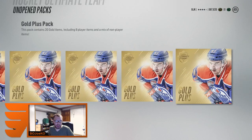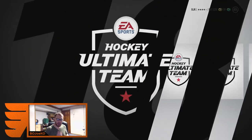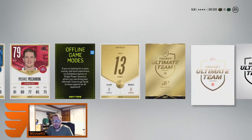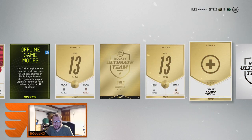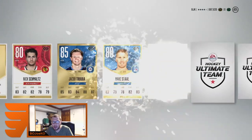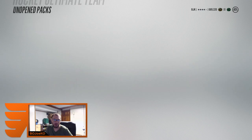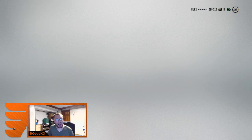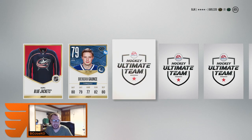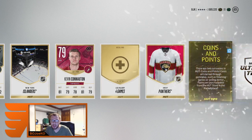McDavid and Niedermayer — we are on fire today! Let's do a chair spin pack. I'm only gonna do one spin today, I don't want to overdo it since we're already pulling amazing cards. Gold collectible — I can always use that, I need carbons like nobody's business. Kyle Palmeri, Jimmy Howard, another Jacob Truuba. We did get a Vegas jersey though — that might sell for a bit. Still no flashback collectibles yet. I was mainly looking for those, but ended up getting Connor McDavid and a legend Niedermayer instead.